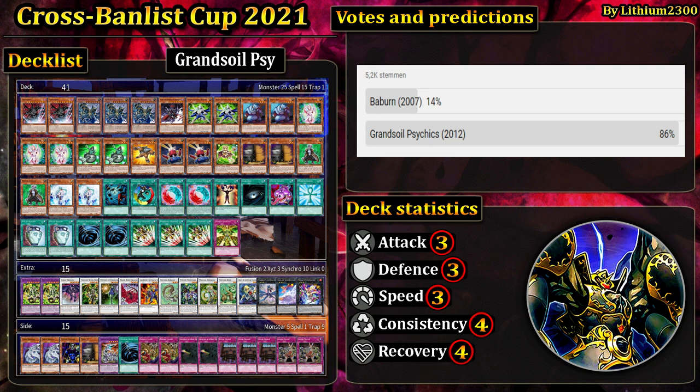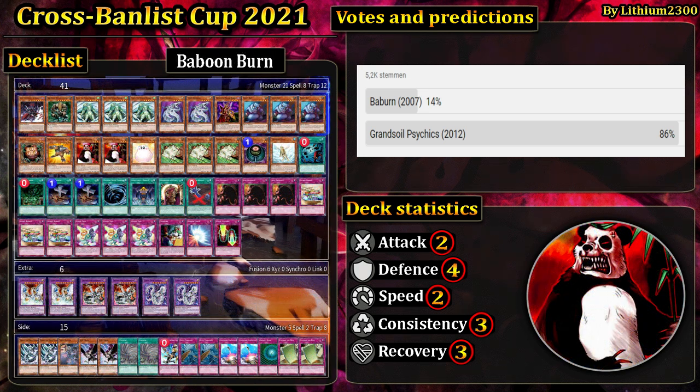Grand Soil Psychics isn't too familiar to the biggest public, but back then it was quite a solid deck overall — Earth-based, piloted without basically any traps but mostly focused on hand traps like Dragonia, Gorse, Valor, Maxi, and so on. It's going to take on Baboon Burn.